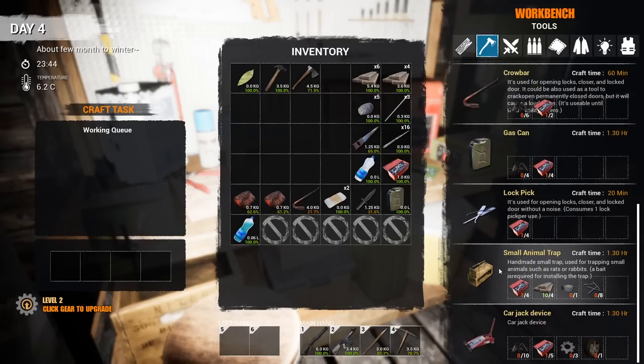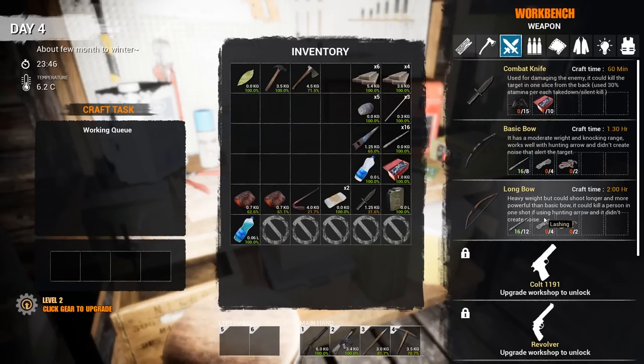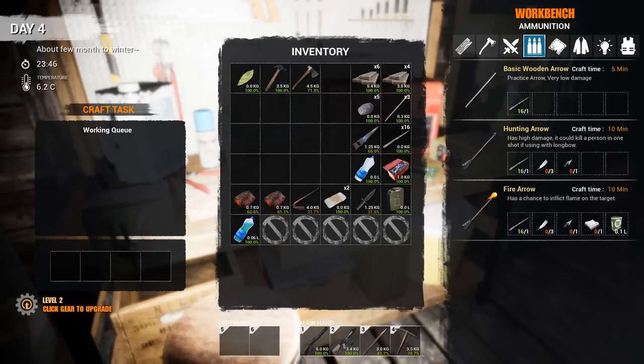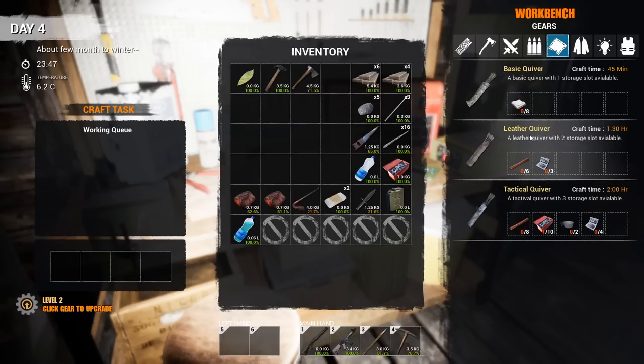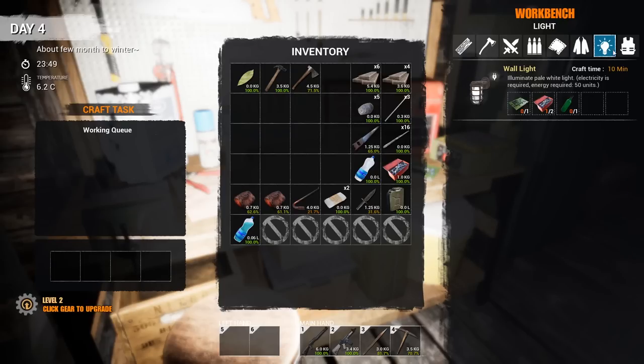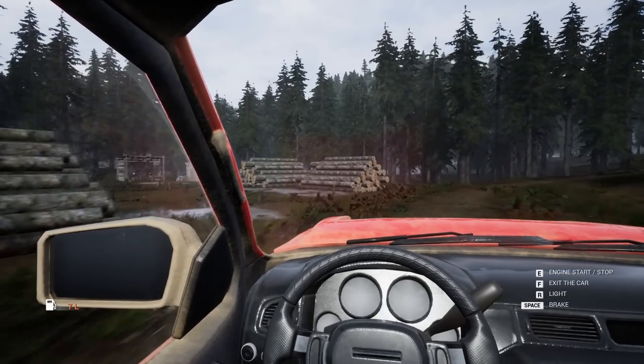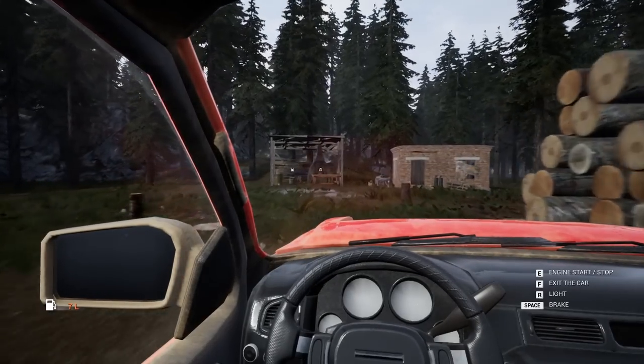Small animal traps didn't work last time. The crowbar is better than the lockpick unless they buffed it. We can't make guns yet. The longbow — the commenter is 100% right, make the longbow, the basic bow is a piece of crap. You can make fire arrows and hunting arrows now, which are really good but kind of expensive. For quivers we need leather — we can only make the basic quiver right now, so I'm going to save up for the tactical quiver. You can make a shield too.